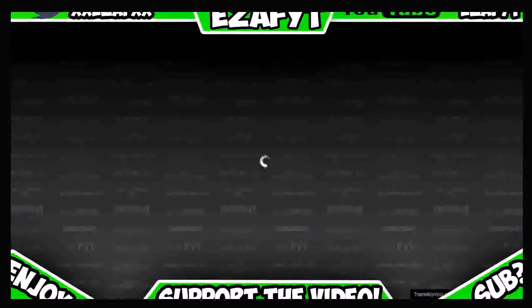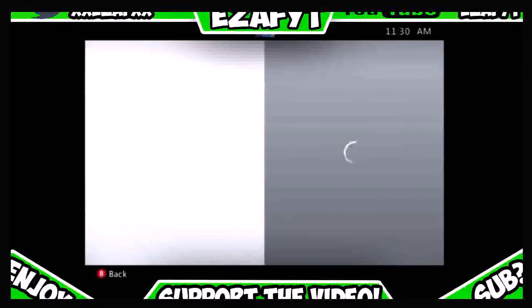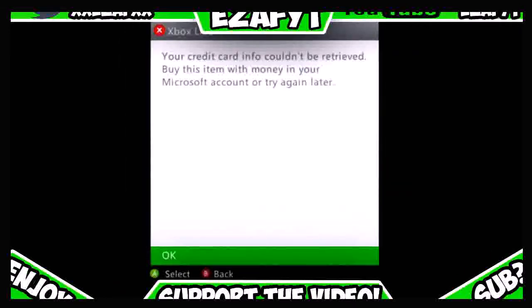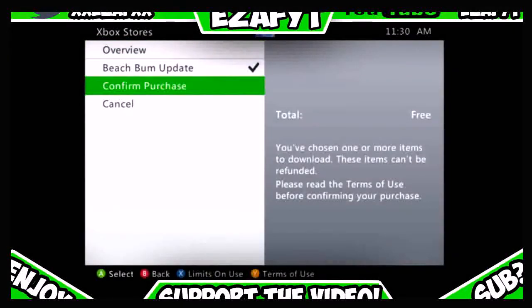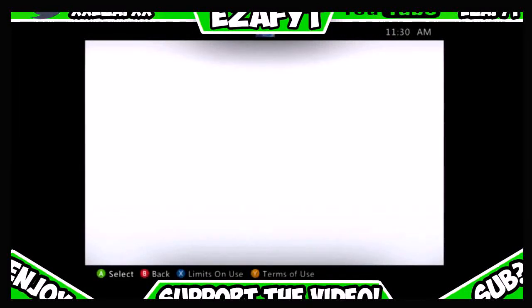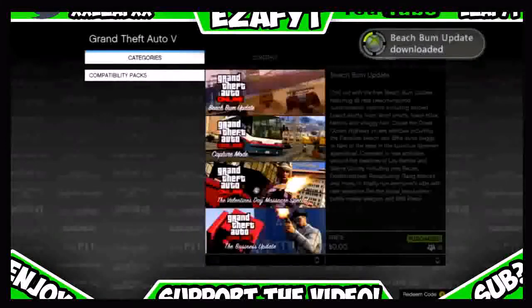Go to GTA 5 Online and it will show an error. You want to go to compatibility packs, click on beach bum, and once this loads up in the marketplace it will say Xbox Live credit details — just press OK. Scroll down one and go back up to beach bum and it should enable you to re-download it. Once that is downloaded, press the button to load back into a GTA 5 session.